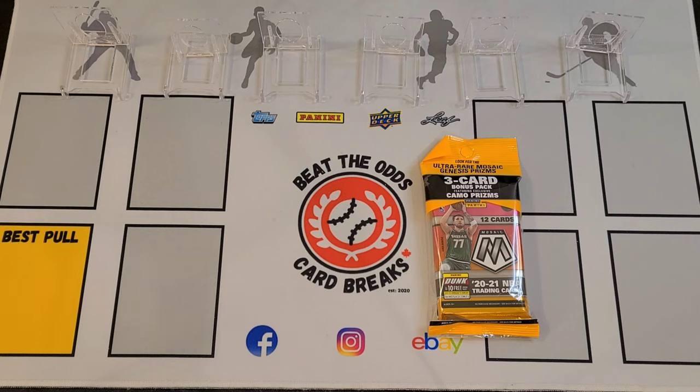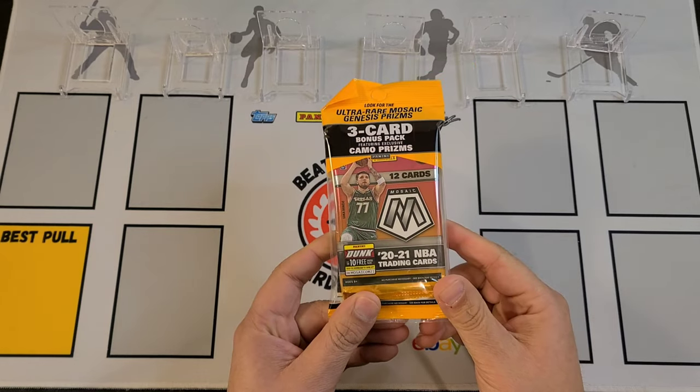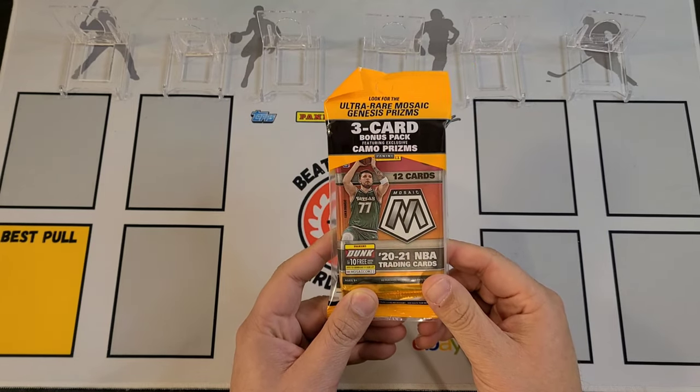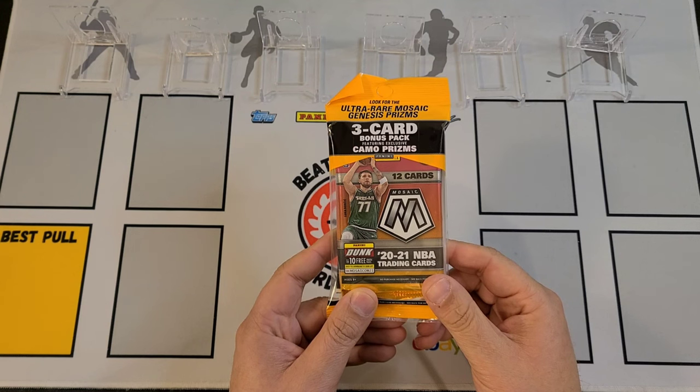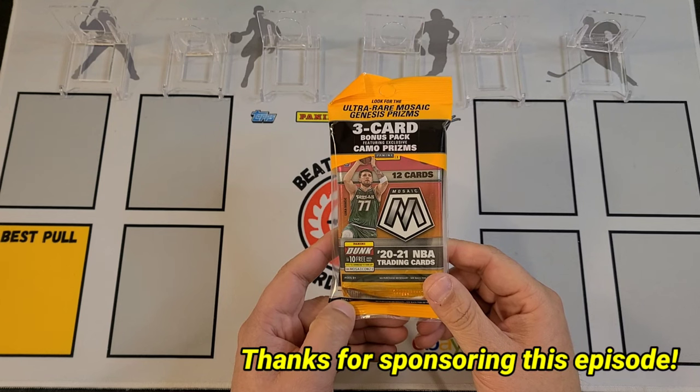Hello Sport Card Collectors. Welcome back to another episode of Beat the Odds Card Breaks. We are happy to be able to crack into a Cello Pack of 2021 Mosaic Basketball. Excited to see what we can find inside of here. This is for Plasma Parker Bryant — he's sponsoring this episode today, so thank you so very much for doing that.